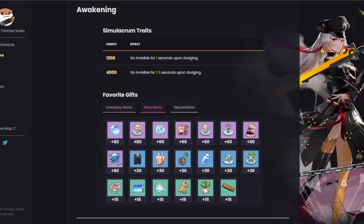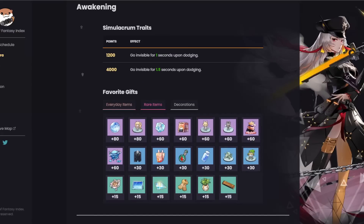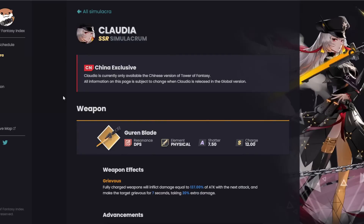Moving on to her gifts — she has a couple of 80-point gifts and some 60-point gifts. If you're looking to get her trait for whatever reason, the gifts you want are everyday items, rare items, and decorations. Anyway, that is Claudia. She is more of a support than a DPS — kind of like Frig, who technically is DPS but is pretty much a support for the ice team. Claudia is the same way. Be sure to like and subscribe, comment below, and I'll see you guys next time.